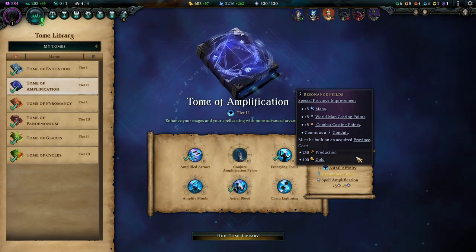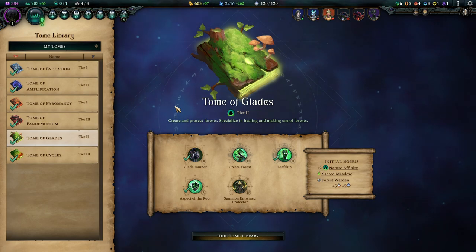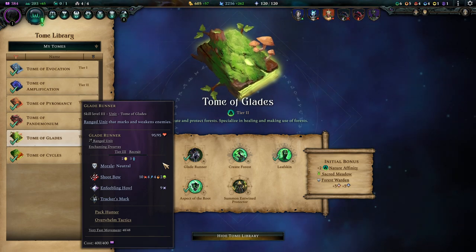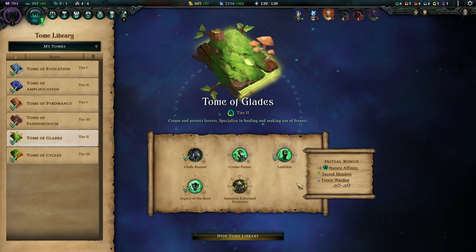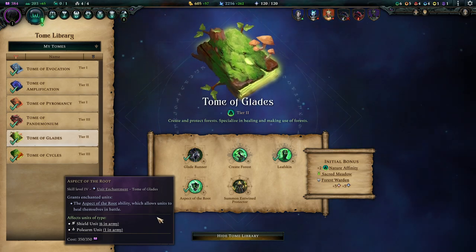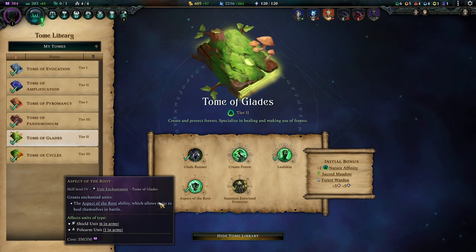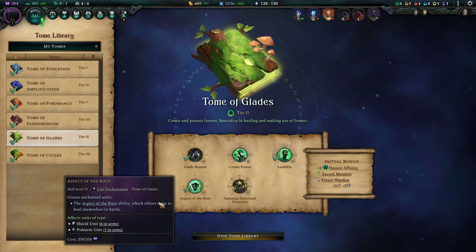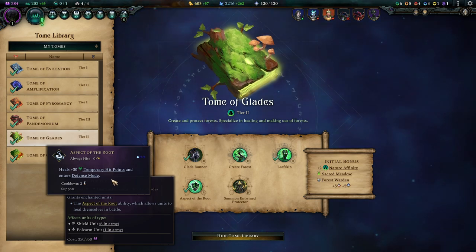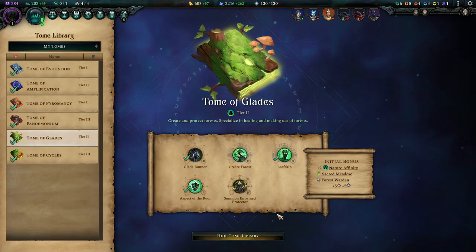Resonance Fields is amazing because it gives more casting abilities. The other Tier 2 tome to pick up is the Tome of Glades. Here we get a real archer — the Glade Runner — who has three attacks per turn, comes with a Wolf Mount, and can soften up the enemy. I recommend replacing your Arbalests with these folks as soon as you can. Aspect of the Root is another amazing power tool that closes our support gap. We have almost no support until Tier 3, so the ability for our frontliner to hunker down, heal for 30 HP, and go into defense mode is just amazing for this build. Glade Runner and Aspect of the Root are all you really need from this book.